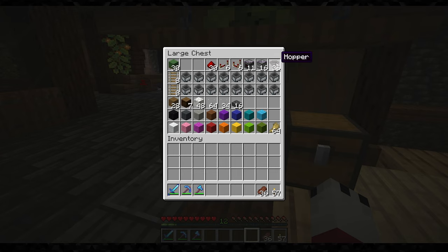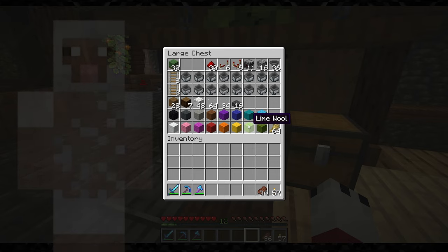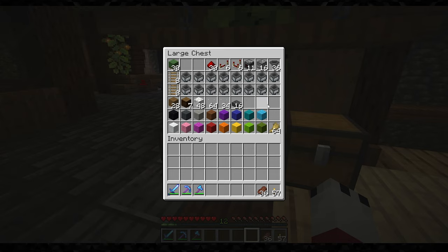The redstone here is mainly for a transportation system. The observer is what triggers the dispenser to shear the sheep and get the wool. The hopper minecarts are actually very important because that's how we collect the wool once it gets sheared automatically. These blocks down here are just for decoration — you can use whatever you want. I only use the colored wool so I can see the sheep's color, because when they're sheared they're just naked sheep and you have no idea what color they are.